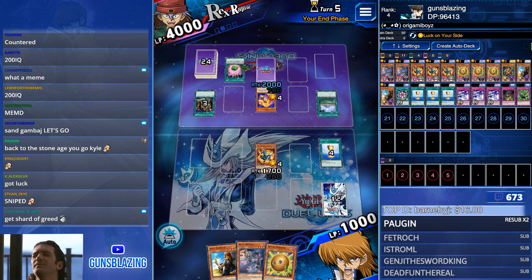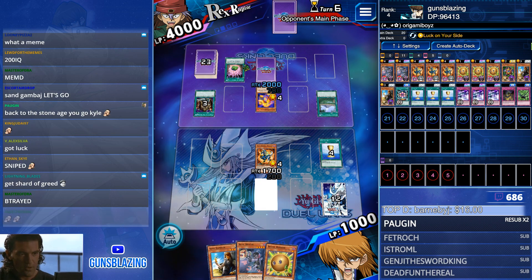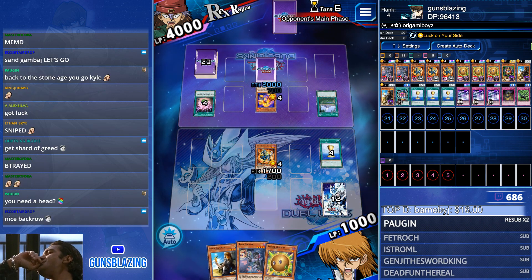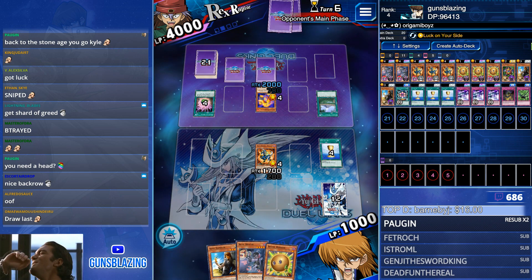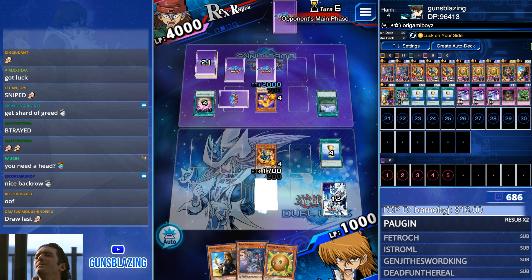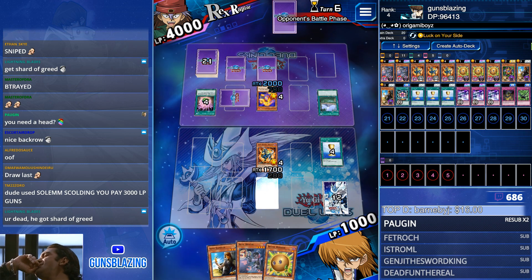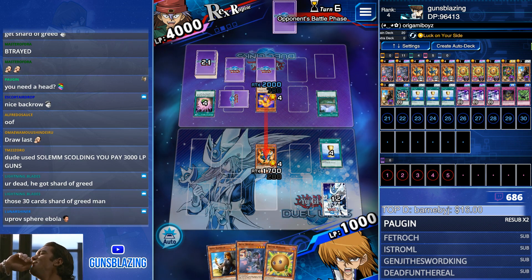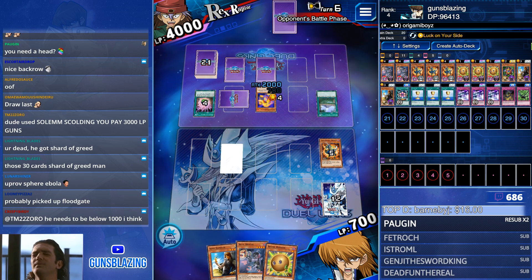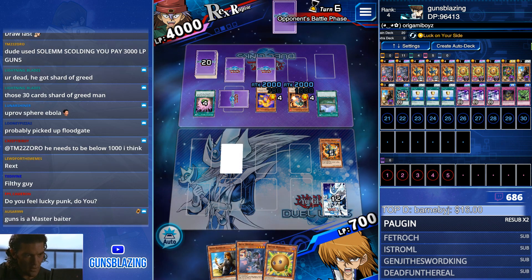He's probably gonna pick up another monster next turn, and that's fine - because we have Sphere Ebola. If he kills this, I'm in Luck on Your Side range. Battle phase - my monster's effect activates. The Guayba? Why does this guy have 30 cards? I couldn't understand why the other guy had 30 cards but this... just what is this?